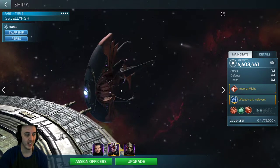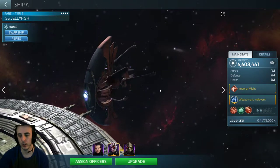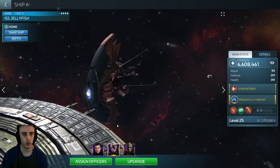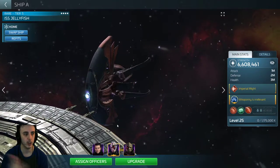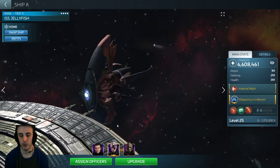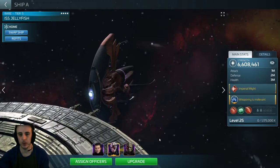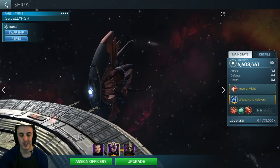It also works well with Riker as captain, because Riker's ability against Armadas scales damage each round. So if you put Riker as captain and then add some mitigation — like Riker, Kirk, Spock to regenerate shields and keep the ship in longer, or Riker, Beverly, and somebody else to increase mitigation and reduce damage taken each round — you can really let both his ability and the ship's ability scale up over a long number of rounds.